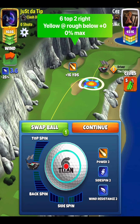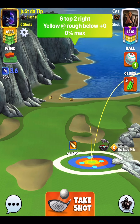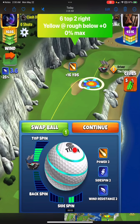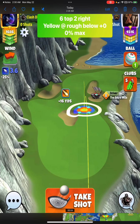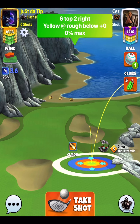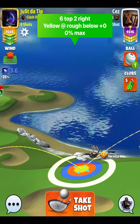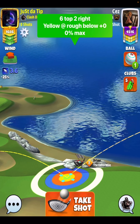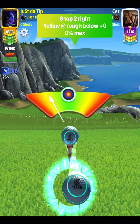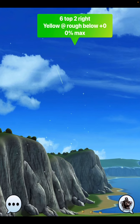We're going to go with six top, two bars of sidespin to the right with our yellow ring right below the plus zero. You start off at max just plus 16, so watch me bring it on to the plus zero and then go right below that and put the yellow ring on the rough. The end of the ball guideline is into the sand, so we're going to curl to the right hand side — curl until the ball is fully outside of the circle adjustment window.